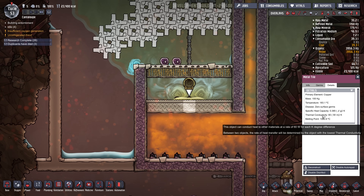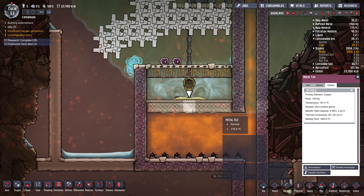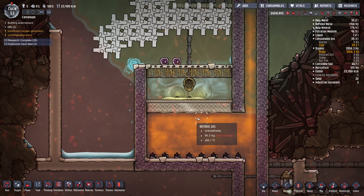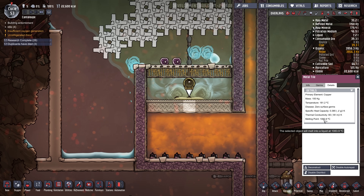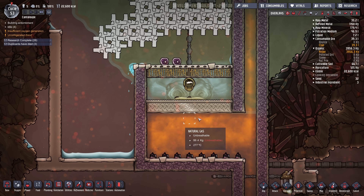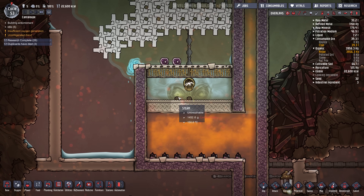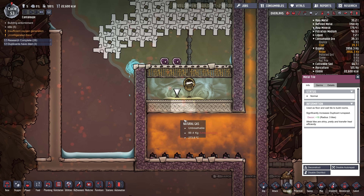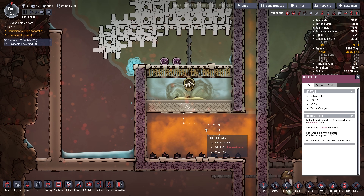This metal tile here is made out of copper — it should be tungsten, but it doesn't really matter because it won't melt down until its melting point of 1,083, so it'll be fine. And it has a decent thermal conductivity, so it's serving its purpose of transferring the heat from the natural gas into this little room.